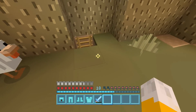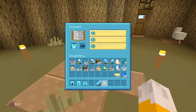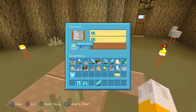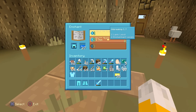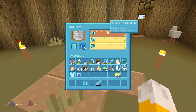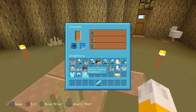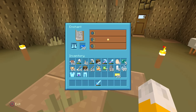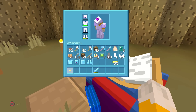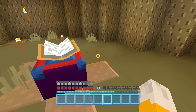Let's go and enchant the armor. Let's do the chest plate first - we got projectile protection. Not the best in the world, but I guess it will do. We then got unbreaking for the helmet. For the leggings: protection - that's probably the best enchantment yet. And then unbreaking for the boots. Not the best enchantments in the world, but it's kind of what we got.